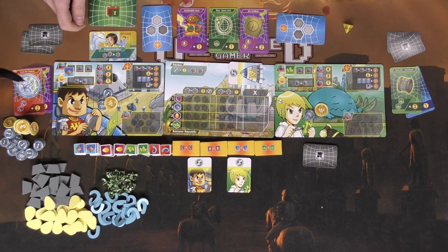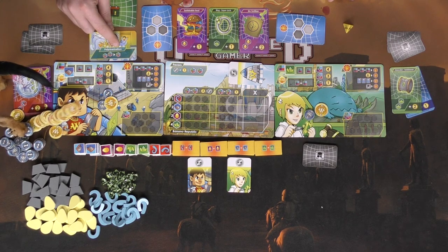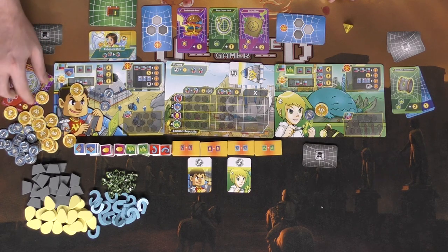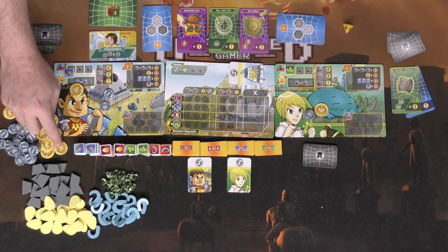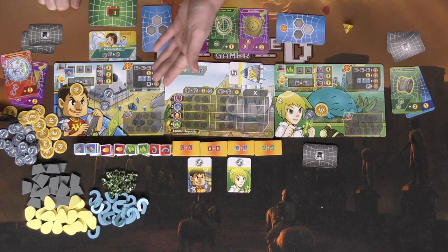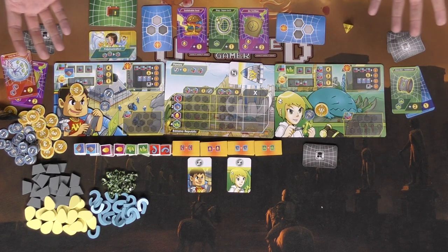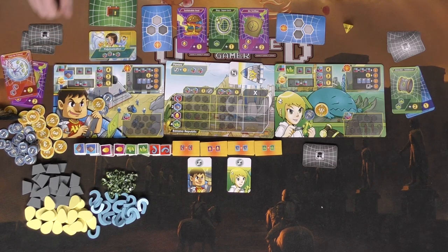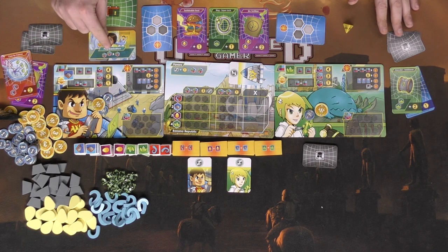To begin, you flip over one of these event cards, and based on what it says is what happens. With this one specifically, you can exchange two resources for one of any type that you'd like. After that, you're going to determine who goes first. The player with the blue board is going to go first because it's based on color, but the first player marker will change throughout the game.